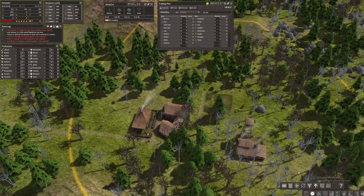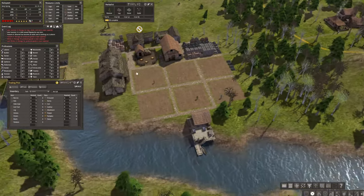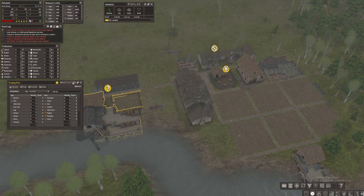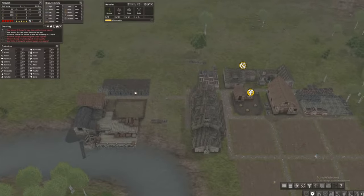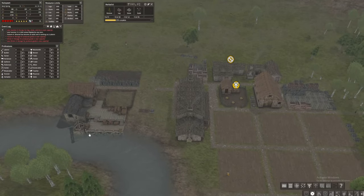I just want them to prioritize this building, and now we have our trading post done. Let's remove one builder and put one trader there. I'm assigning the trader just because we can probably soon get some traders coming in.